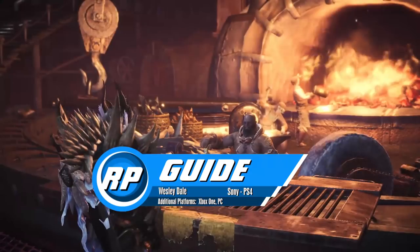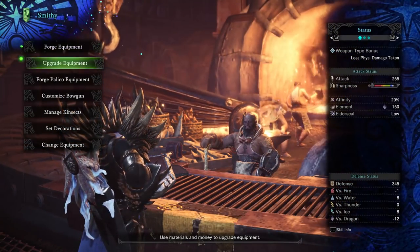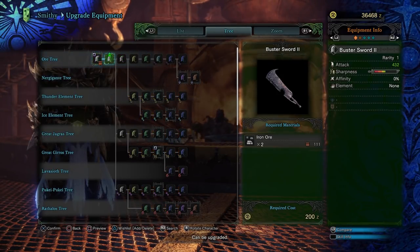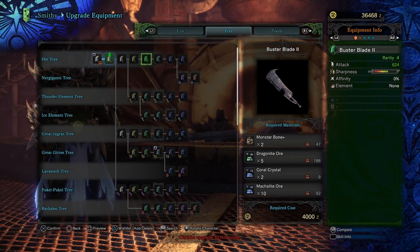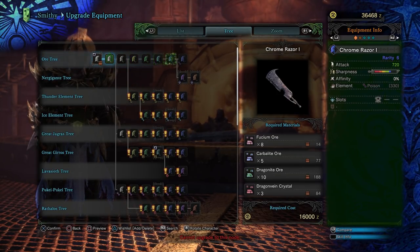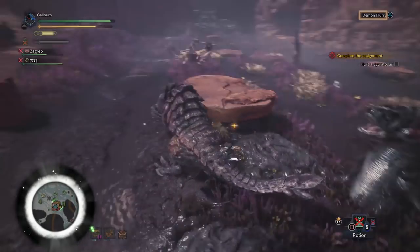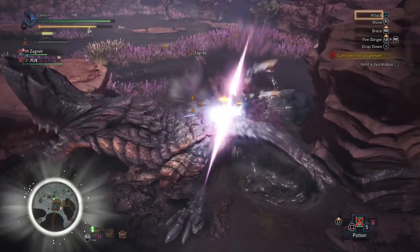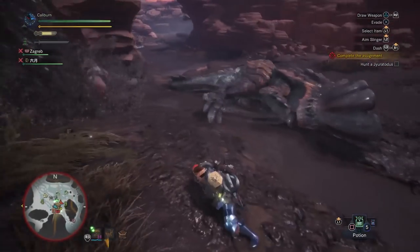Monster Hunter World's weapon progression paths are much simpler than previous games, but there are some standout paths you may or may not notice. This guide series is going to focus on weapon upgrades to take you through low rank and high rank as painlessly as possible for each weapon type. Since we're talking about flying through the early game, we don't want to sit and farm monsters for days. You will need to farm a bit following these paths, but hopefully not too much. The majority of the parts also come from easier monsters.